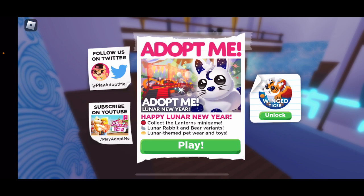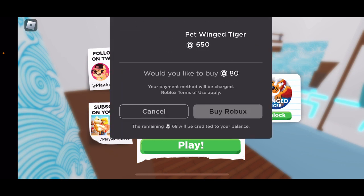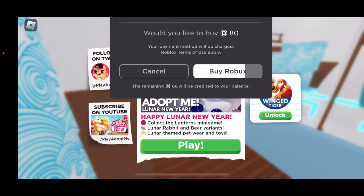So the Lunar New Year update features include: happy Lunar New Year, collect the lanterns, minigames, lunar rabbits and bear variants, lunar themed pet bears and toys. You can also unlock the tiger for 480 Robux if you want. Let's go ahead and see the new items and everything.